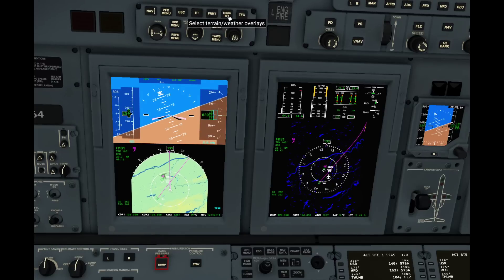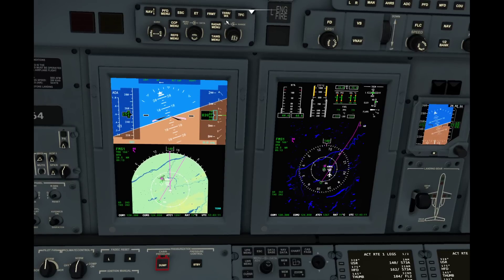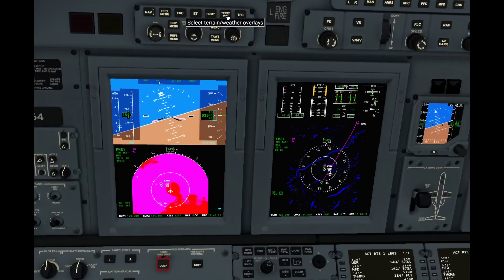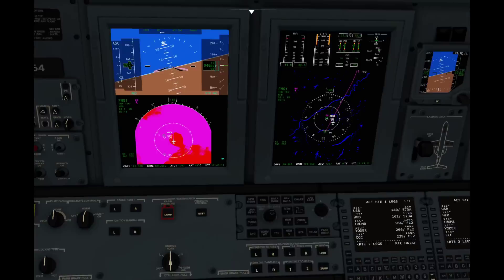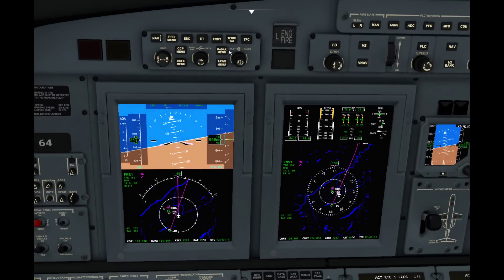To get out of this menu, you just press the escape button. You can also change what terrain mode you're on — right now we're just on regular terrain. Obviously we're up pretty high so all these mountains are not going to be affecting us. You can also switch to weather mode. As you recall, it looks like that outside — so everything's going to be kind of dark there. But this is so cool.